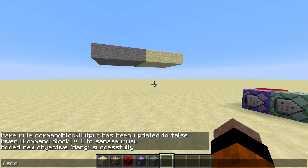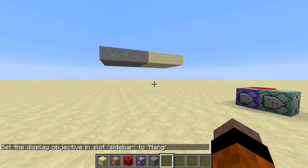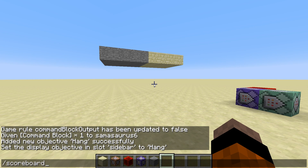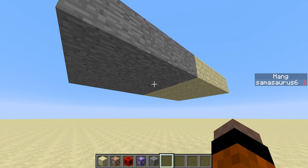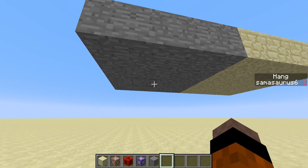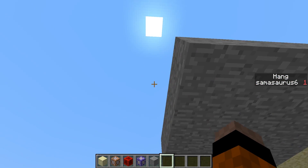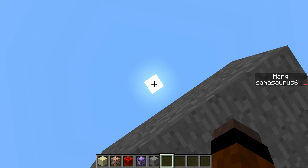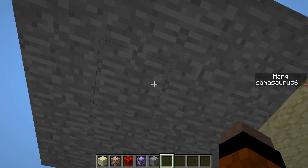We're going to set it to the sidebar so we can see it in action: slash scoreboard objectives setdisplay sidebar hang. Nothing shows yet because no entities have any score for hang. So scoreboard players set @p hang 1 — it definitely works now. Next we need an execute detect command to detect when we're underneath a block. The problem is I want to detect for any block, not just one type, so we're actually going to detect for air instead. When it detects air, it will not activate the effect; when it doesn't detect air, you're underneath a block, so it will execute the effect.